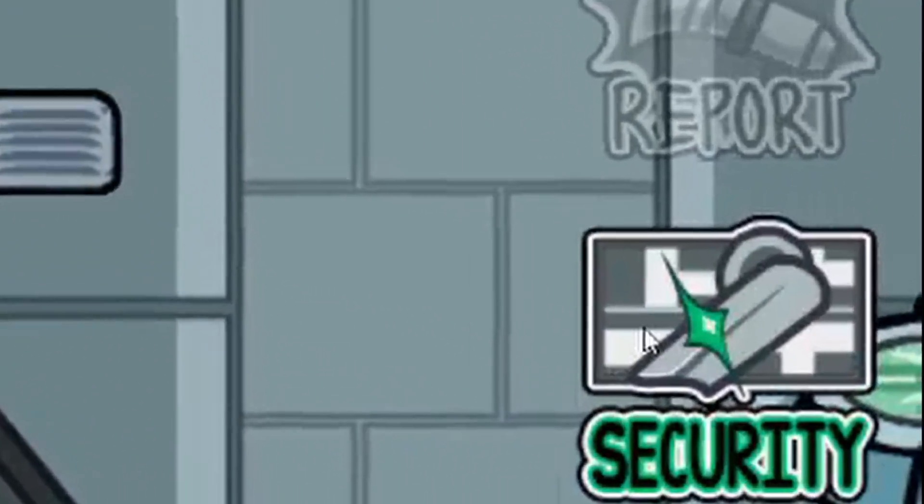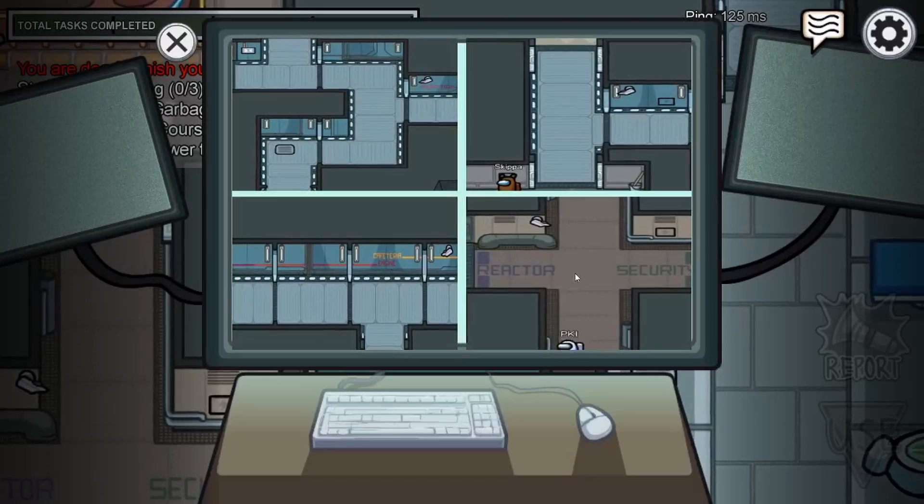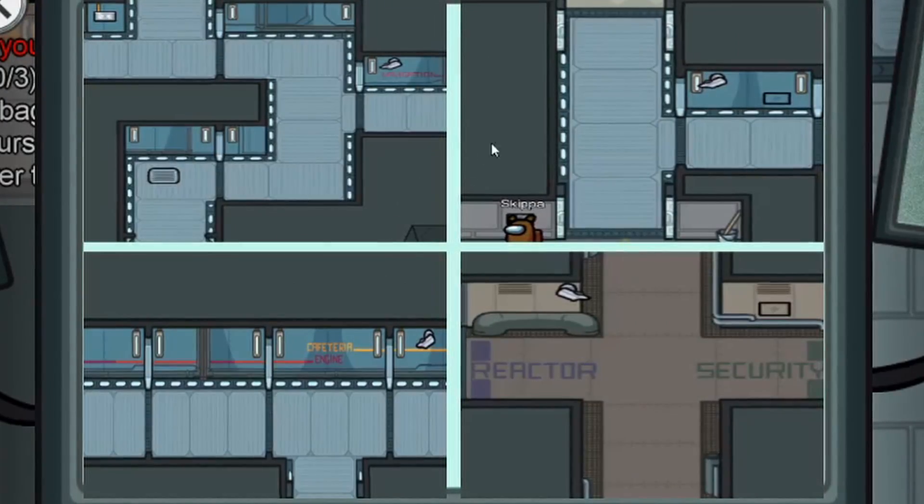But yeah, as you can see, all you have to do is click on the bottom right of the screen, unclick security, and now you have access to all the cameras.